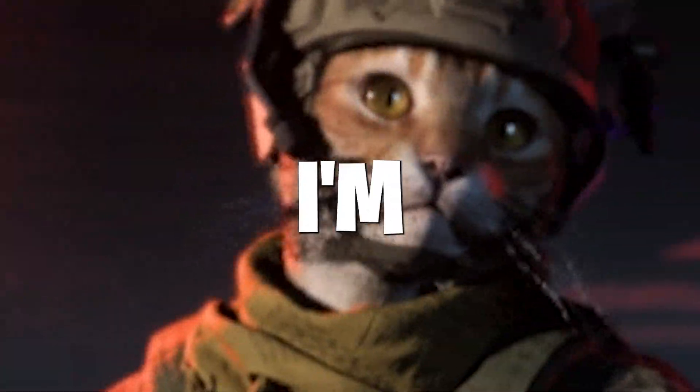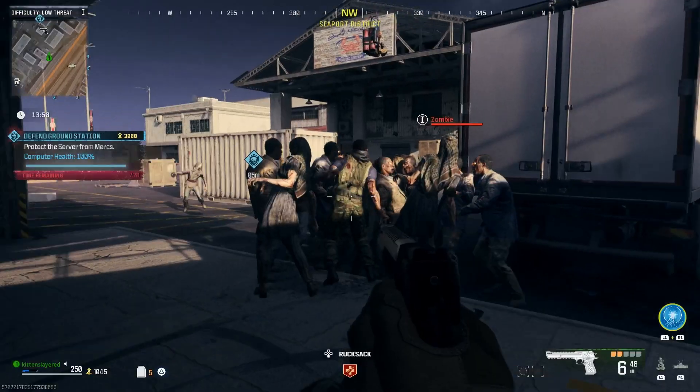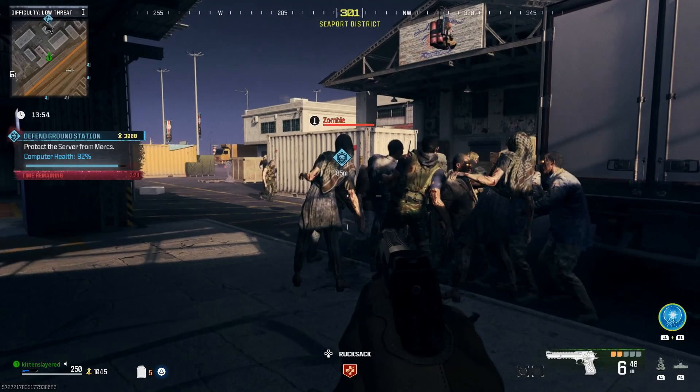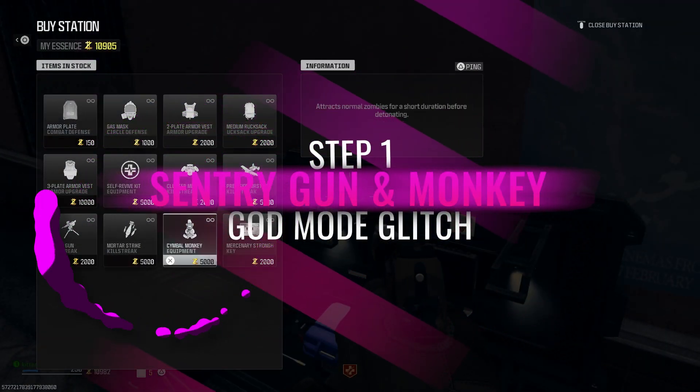Welcome back to the channel everyone. Today I'm coming at you with a cool god mode glitch. This one's probably extremely easy compared to the others going out on the web right now. All you need to do is snag a sentry gun as well as a monkey bomb.